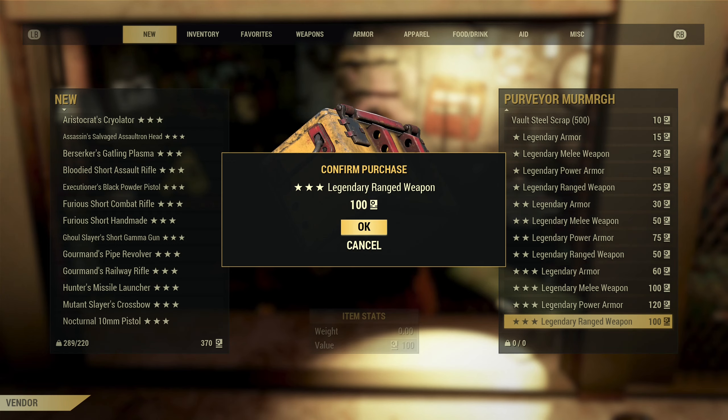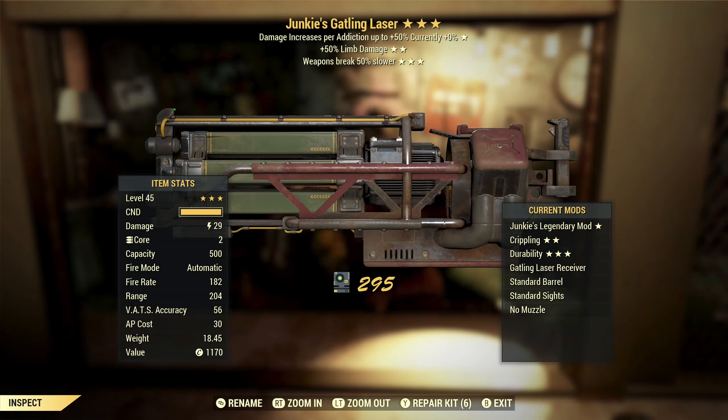We're down to three. Junkies Gatling laser with limb damage and weapon breaks slower. Energy guns in general tend to break quicker than ballistic guns, so that third star is actually good on something like this. Limb damage — if you're hip-firing and crippling enemies, that could actually be good. Junkies could be good as well — it's bonus damage up to 50%, so for the right character this could actually be a good weapon.